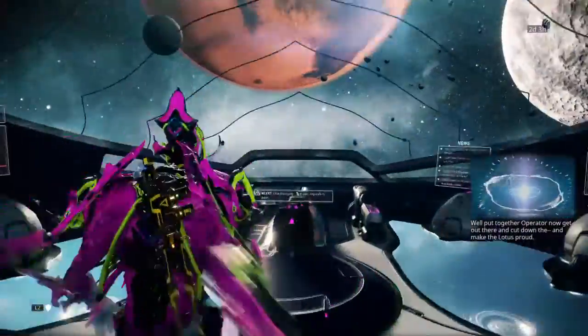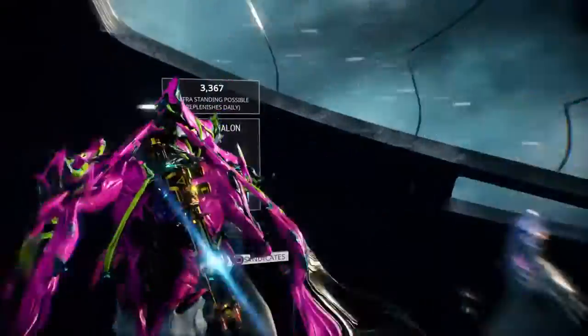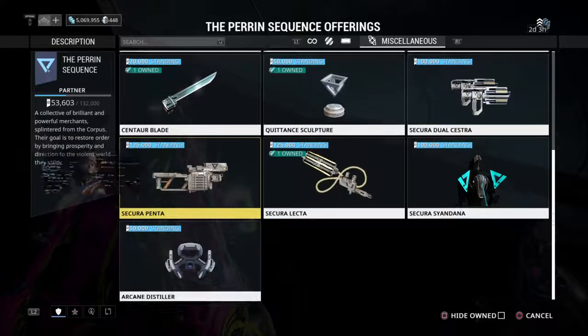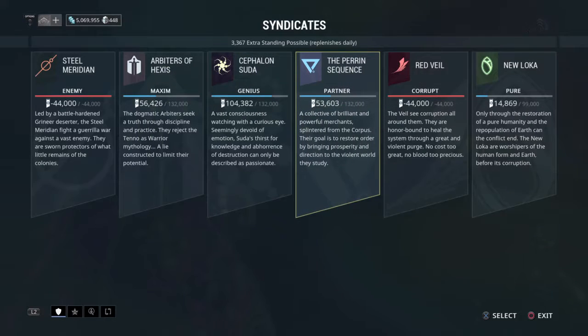Actually, you know what, we'll go to the Parent Syndicate — because you cannot buy this weapon in the market. You can only buy it through the Parent Syndicate or in trade, but if you buy it in trade it will be fully unranked because you can't sell ranked stuff. 125 thousand standing — that's what I thought. So with that, I will end the video here. Hopefully you guys enjoyed it and this helped you decide whether or not you'll want to spend all that time leveling up the Parent Syndicate to get it. I'll talk to you guys in the next video. Later.